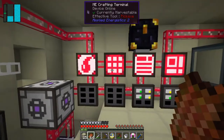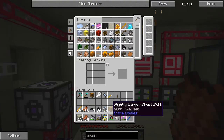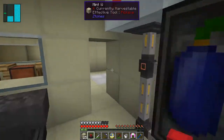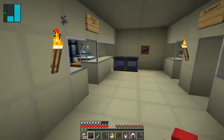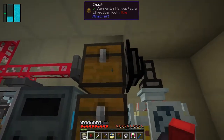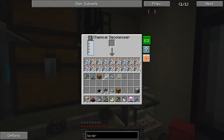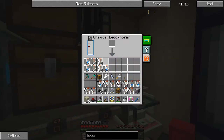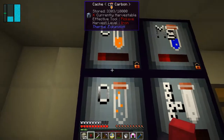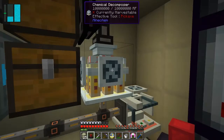I don't need all of these - rotting flesh and whatever. These lasers are only generating 40 RF each, so they're pretty useless. What we can do with these of course is we can actually decompose them.